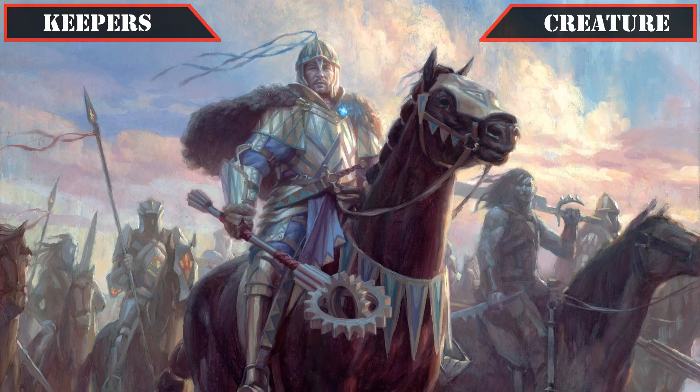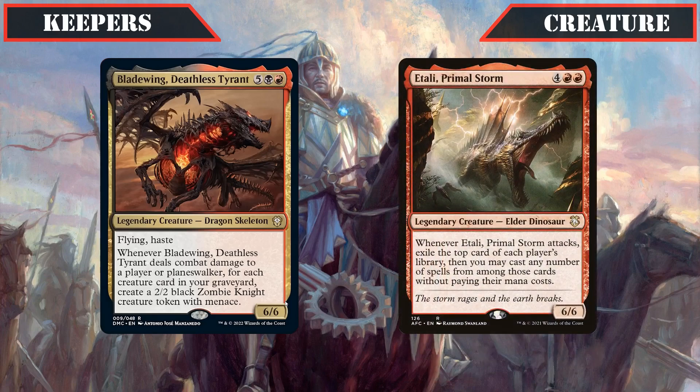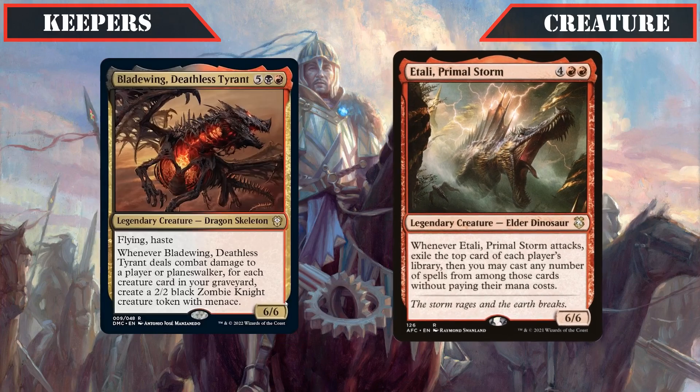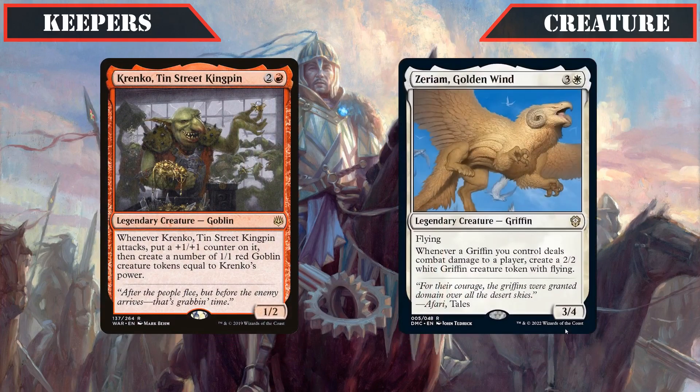Beginning with the creatures we'll be keeping from the base build, the legendary powerhouses Bladewing Deathless Tyrant and Atali Primal Storm will of course be keeping their spots, both being poster creatures for what we're looking for in our legends, possessing huge stat blocks alongside powerful and repeatable abilities. Krinko Tinstreet Kingpin and Xerium Golden Wind also make it under this grouping, not quite possessing the massive stat blocks of the previous entrants but still being more than capable of taking over the game with an ever-growing army of tokens so long as they stick, which is made all the easier by our commander.